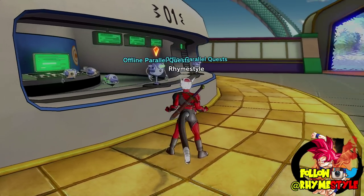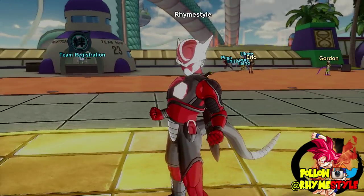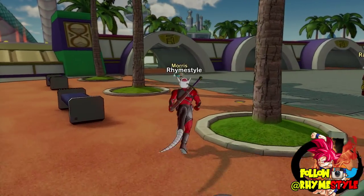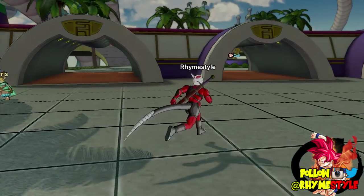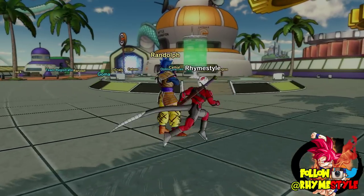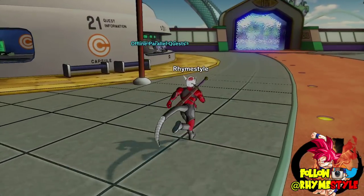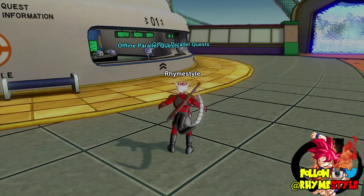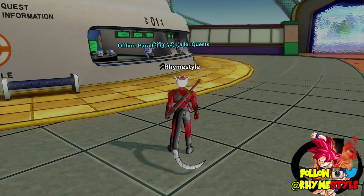Here's the thing that sucks about mentors: they spawn randomly. Right now I'm training with Cell, and Cell is always going to be standing right over there waiting for me to come out of my quest. But I'm looking for Beerus. The trick I found out is you have to go in and out of Toki Toki City to change the spawns, and that has two methods really.